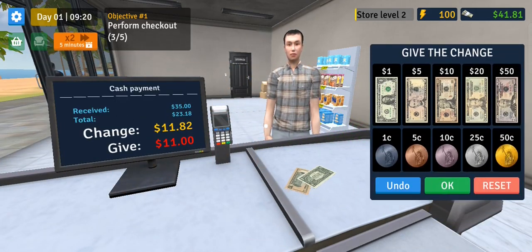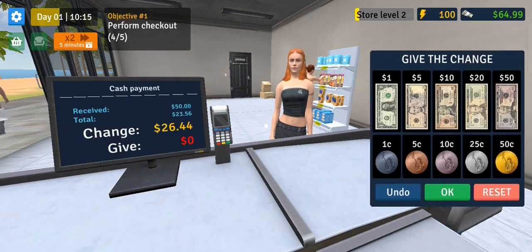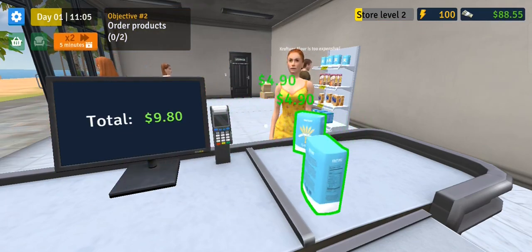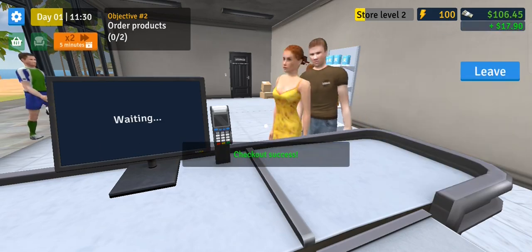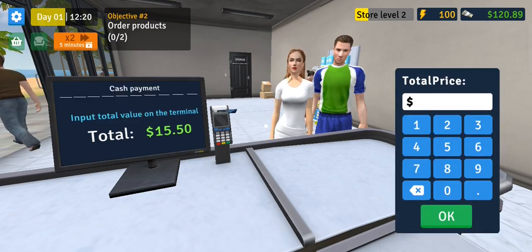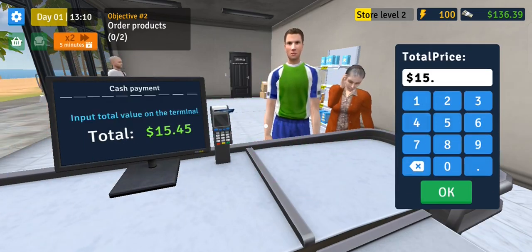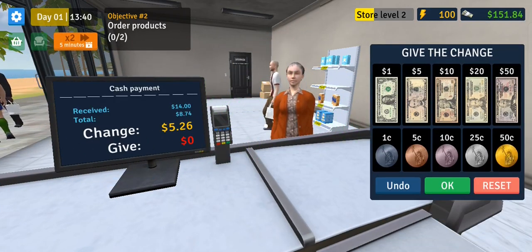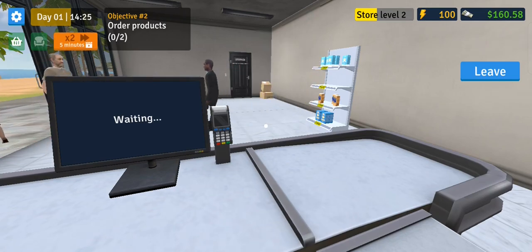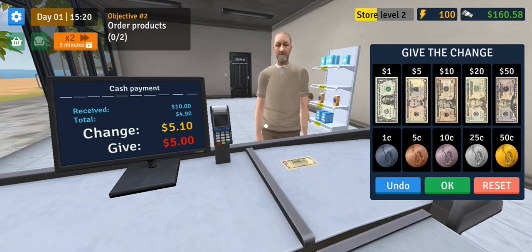Eleven dollars and 82 cents - there we go, thank you sir. We have so much pasta and cereal. 14.44 - thank you ma'am. Reading the total - exactly the right amount, 14.44. Thank you sir. 15.50 - thank you. 15.45 - thank you sir. 5.20 and 6. Another customer - thank you sir, 5 and 10, thank you.